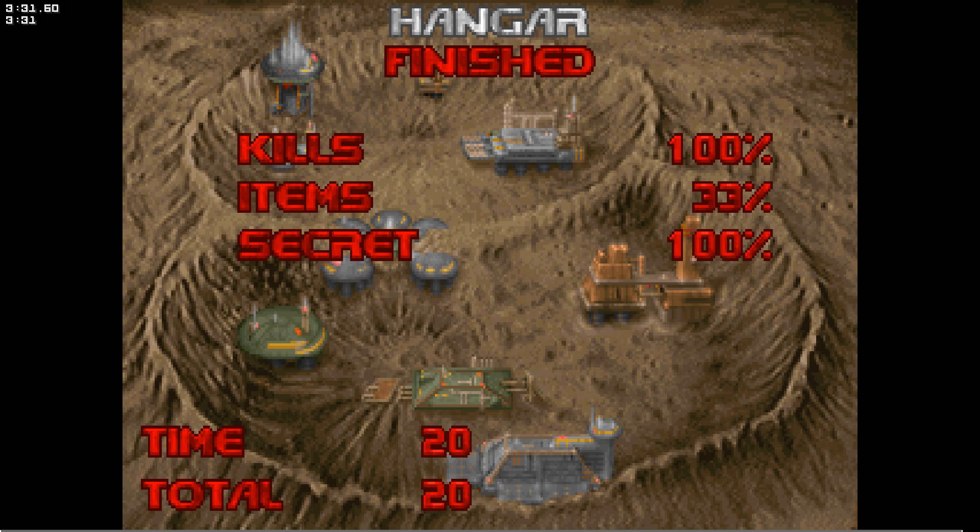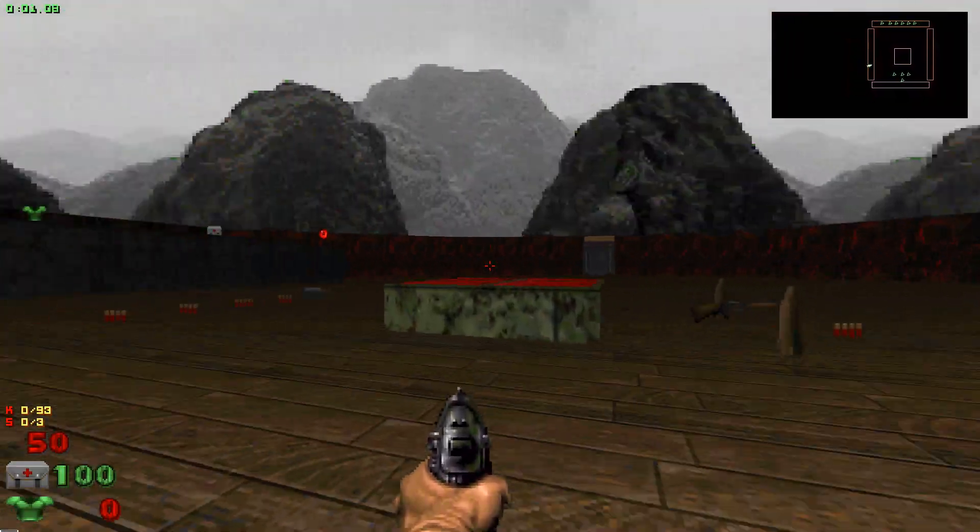It's easy to forget which direction you're going in maps — good times. Two imps here, stand fast. Cool times.